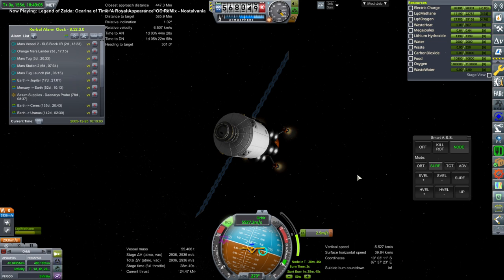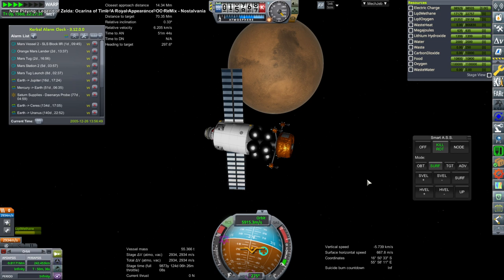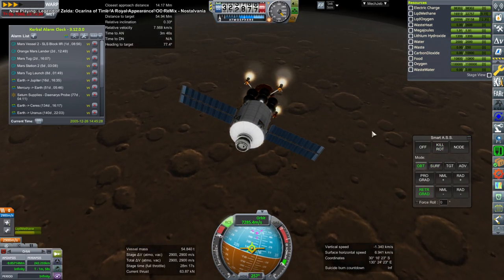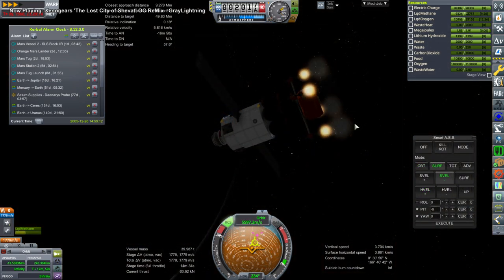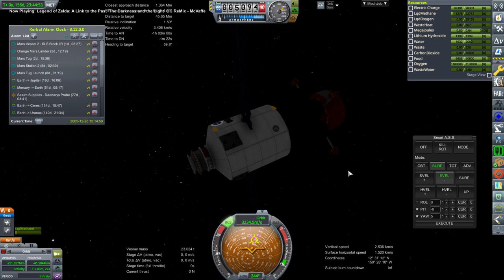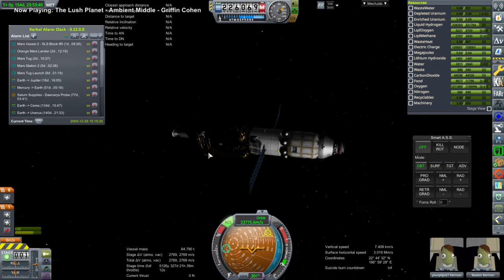We're just making a maneuver to adjust our approach — bringing our periapsis close, but not into the atmosphere, because this is not aero-capturing; it is capturing with its engine. At the bottom is the orange, which I made to land base modules on the Moon, and it's carrying a whole bunch of extra fuel in those spheres. Unfortunately, I started this burn way, way late. I didn't fully appreciate how low the thrust-to-weight ratio of the orange was with all this extra fuel, giving it a much longer burn time than usual. We did not capture at all — we had enough delta-V, but as we drifted out it wasn't efficient anymore, and we lost delta-V.